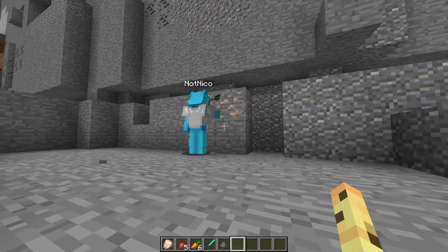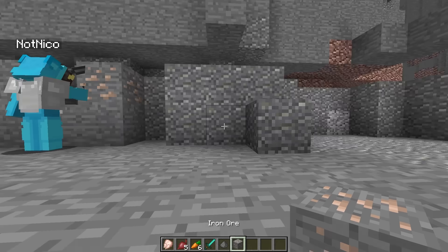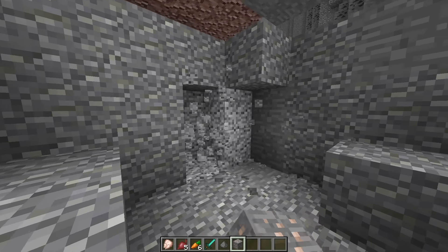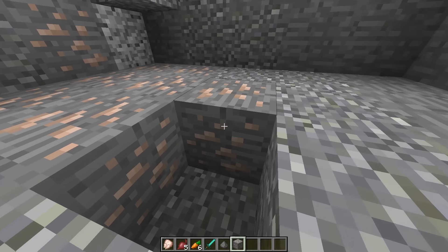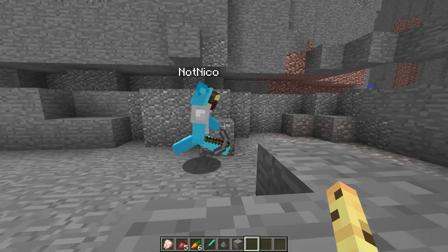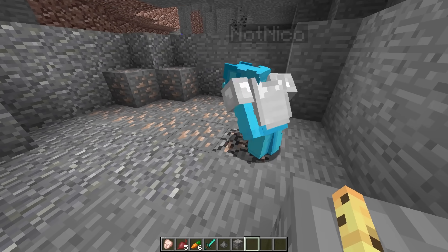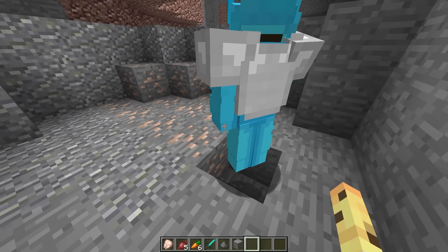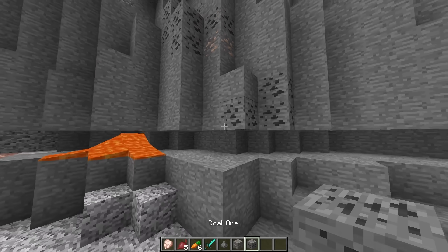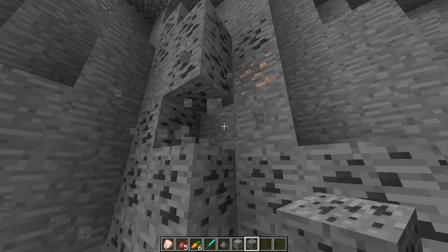Niko: There's some iron ore here. Let me just mine this. Cash: While Niko's mining that iron, I'm secretly gonna go over here and place just a ton of iron in the ground, just like this. Niko's not gonna believe this. Niko: There was only two iron pieces here. Time to find some more. Oh my gosh, this vein of iron is huge. How many is this? Cash: While Niko's mining that, he's also gonna need some coal to smelt this. So let's just set this entire wall to coal. This is gonna look so unnatural.